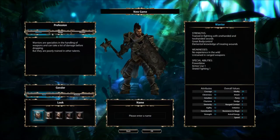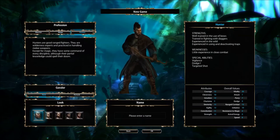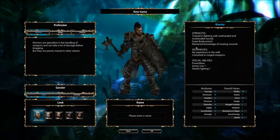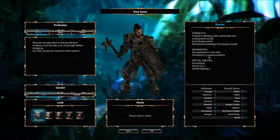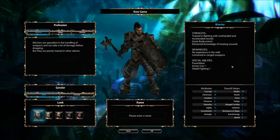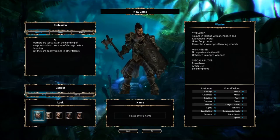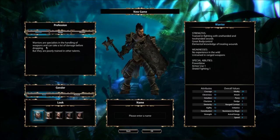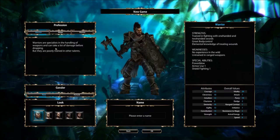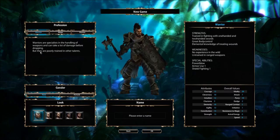Alright, so you have three options: the Warrior, the Mage, and the Hunter. They tell you the strengths, weaknesses, and special abilities of each. Strengths of the Warrior: trained in fighting with one-handed and two-handed swords, great body control, elemental knowledge of treating wounds. Weaknesses: no experience in the wild, untrained in ranged weapons. Special abilities are Power Blow, Armor Use 1, and Shield Fighting 1. Warriors are specialists in the handling of weapons and can take a lot of damage before dropping, but they are poorly trained in other talents.